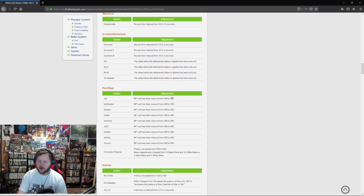Red Mage: MP cost reductions across the board — this ought to make people very happy. One of the best things about Red Mage is how quickly you can cast, but with the MP cap I'd often be well below half MP halfway through a fight. Each spell cost reduced by 100, and that adds up real quick. Enchanted Reprise potency increased, and mana requirements changed from 1010 to 55.